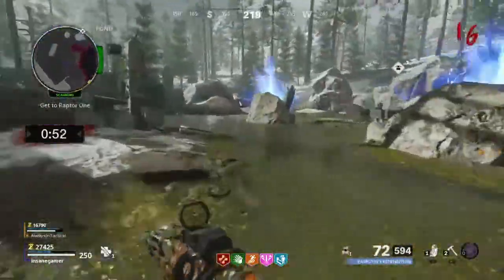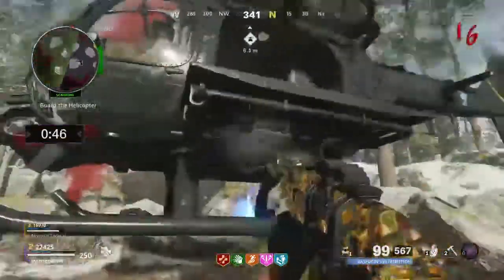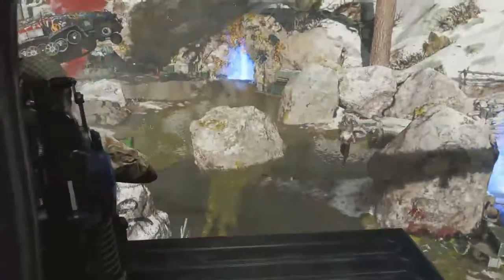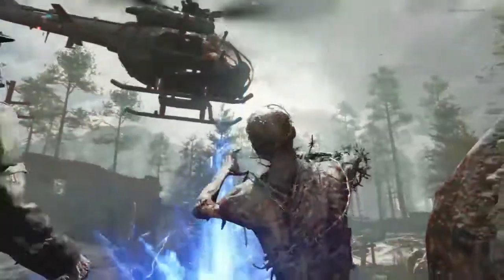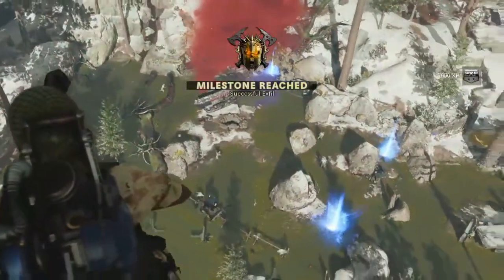Once you show up at the pond, the Exfil helicopter will fly in. I don't think this will show up before 45 seconds, so if you make it there early, make sure to be alert and either train the zombies or kill them all off. Once one person makes it to the chopper, you win. It counts as a real Exfil, so you will get any bonus XP or Ethereum crystals for whatever round you're currently on.